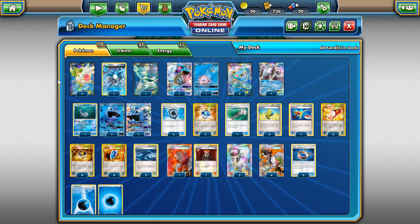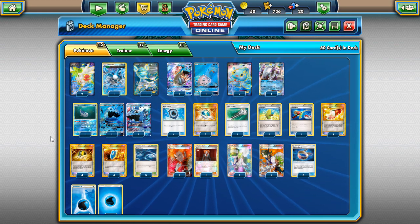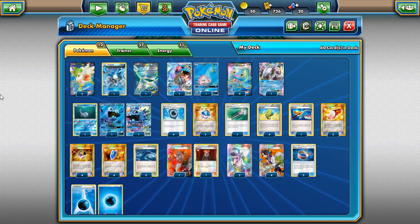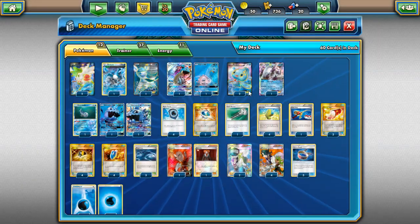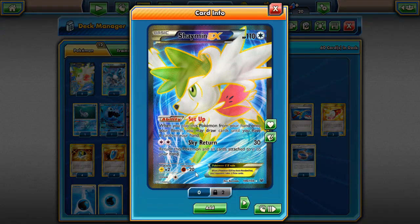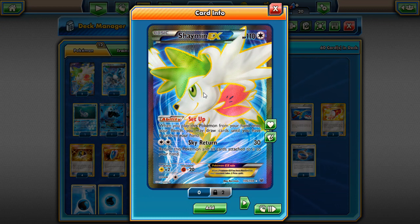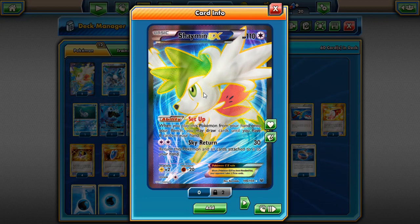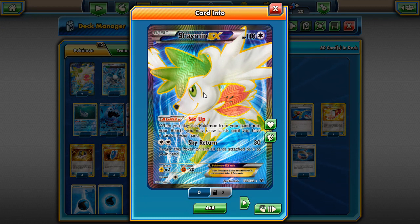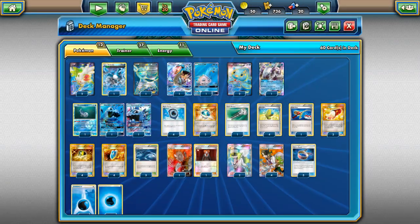We don't play Regice - I like Glaceon a lot more in this deck. Regice with Fury Belt is better but we don't have Fury Belt, making Regice very easy to knock out. We also don't have Tapu Lele right now, so we're playing two Shaymin instead. All you have to do is take out a Shaymin and throw in a Tapu Lele GX. Go one Shaymin, one Tapu Lele - it's that simple.